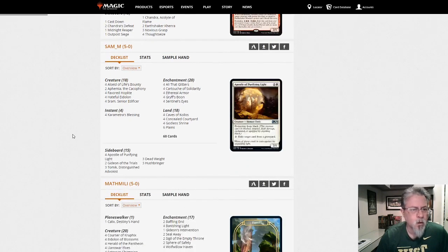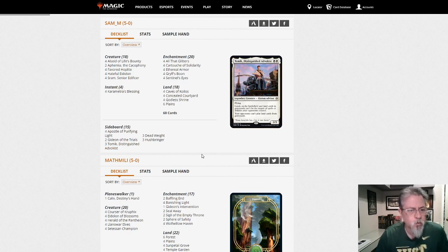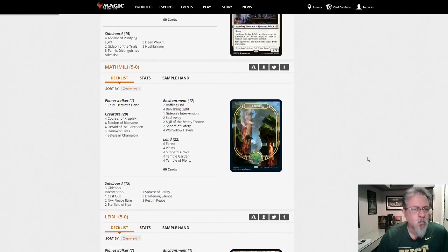Sam-M here — this is Sram Auras. Looks like a pretty straightforward build. I don't see anything too unusual here. Three Tomek to fight against the Lotus Breach deck. Looks pretty straightforward. Math Melee.